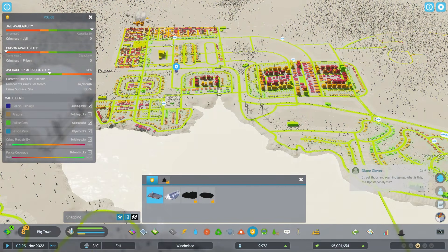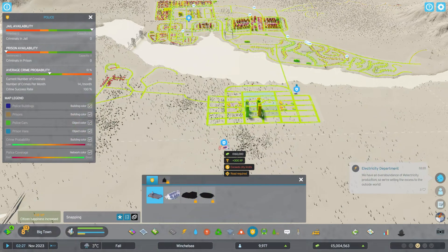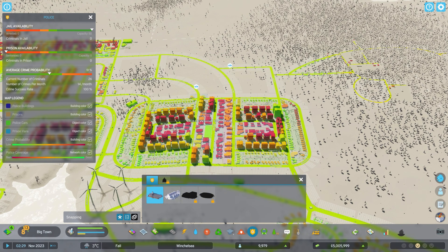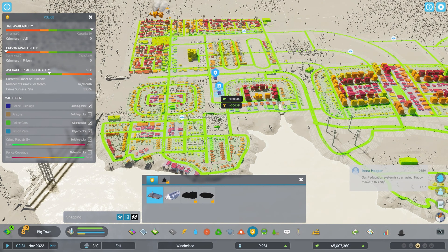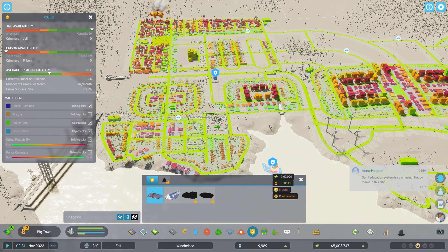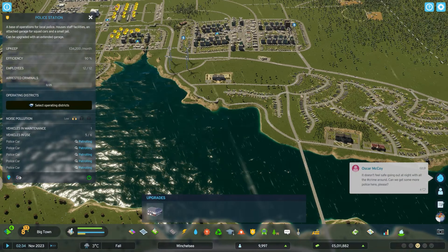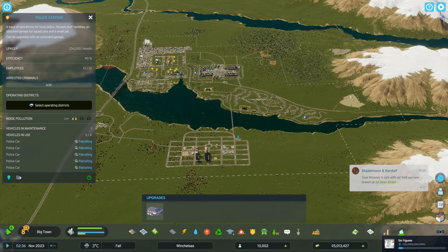Let's have a look at this area. I wonder if it's this — police coverage bad. So I think it's all of these areas, which is very odd. I guess I need another one, or need more vehicles. Or I should have placed the more expensive police headquarters down, which I think I'm going to have to do.